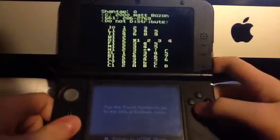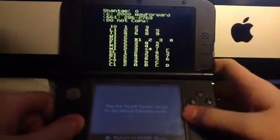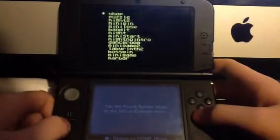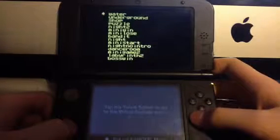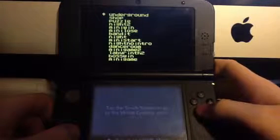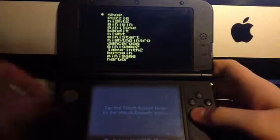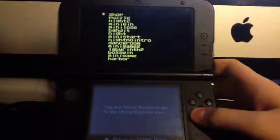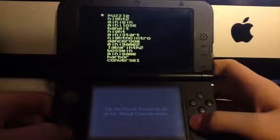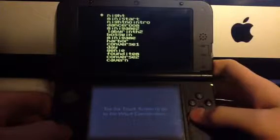This one takes you to a sound test. Press B to enter it. If you press A, it'll take you to a sound effect test. Press B for the music test. You can listen to all the sounds.